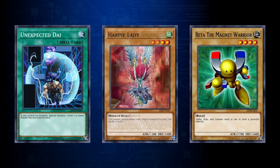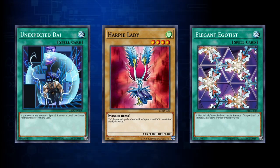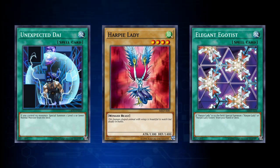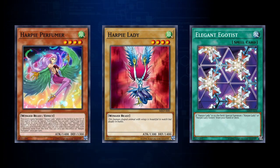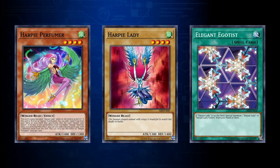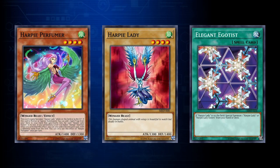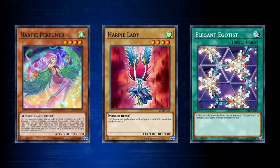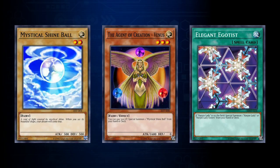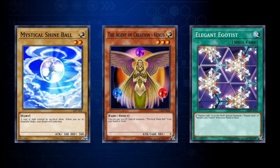There weren't many other support cards that can achieve this objective. The Harpy deck also plays Unexpected Dai to summon a normal monster from the deck, so it plays the normal monster Harpy Lady. The Harpy deck also has a support card called Harpy Perfumer, which when it is summoned can search for Elegant Egotist — a normal spell card that can be used to summon Harpy Lady from the deck. So the normal monster was played as a combo piece rather than just for being a normal monster. Other normal monsters that see modern play are the Mystic Shine Ball in Agent decks, as they can be summoned by the effect of the Agent of Creation Venus multiple times per turn and create material for powerful extra deck plays.